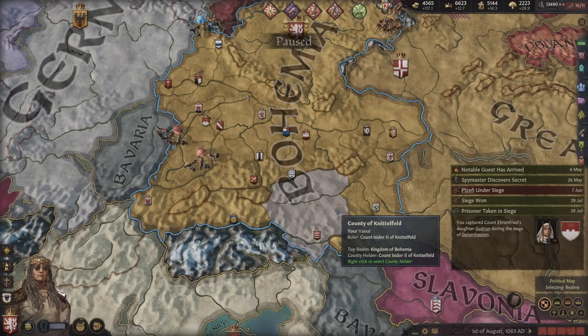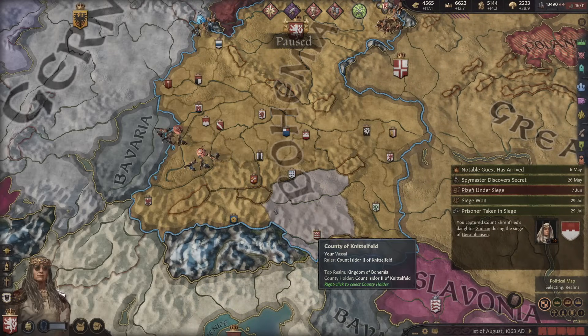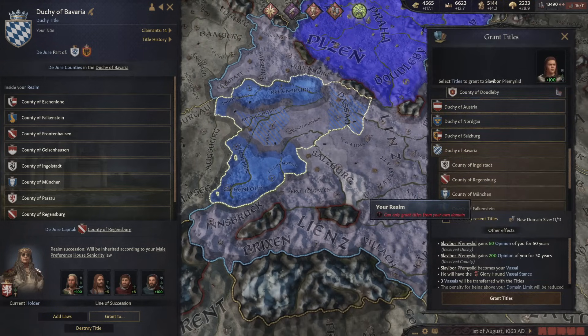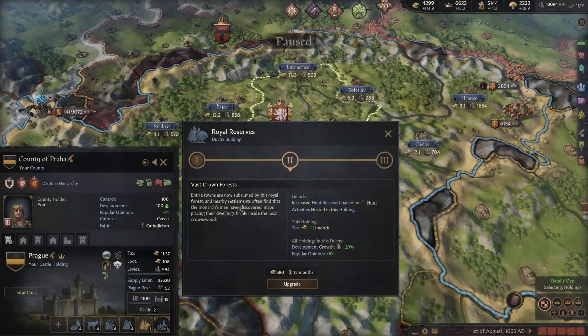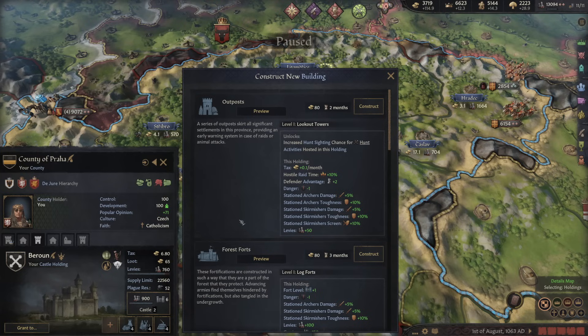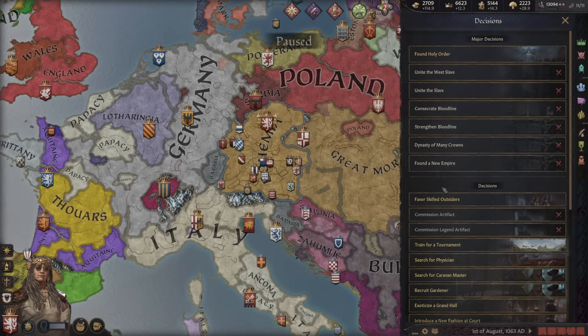Of course, I have no intention of holding all of this — I want to rule over them. So to my smart and clever grandson goes the duchy of Bavaria. But don't forget we're still building tall, as we can now get the vast crown forest — even more development growth in all of the duchy, as well as a new building slot. We're building the water meets.